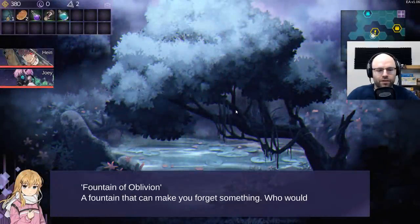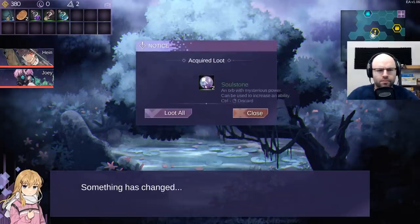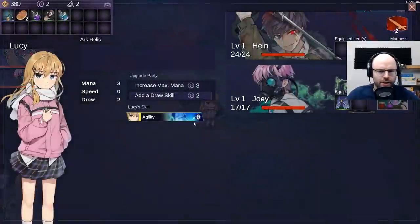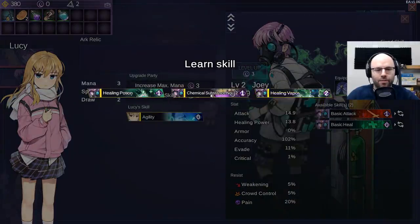Fountain of Oblivion - a fountain that can make you forget something. Who would drink it? Go ahead, Joey. Joey has acquired two soul stones. Strange. Did he de-level? He did de-level. So it's so you can respec, basically.